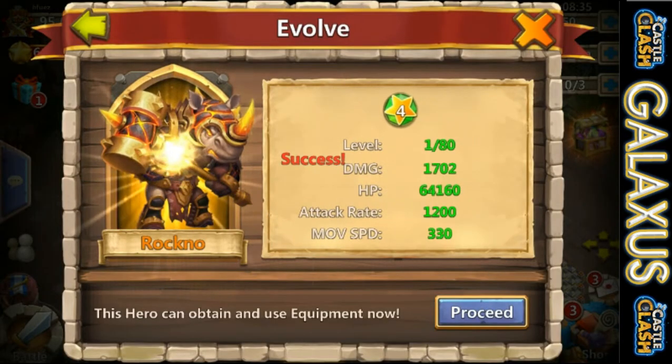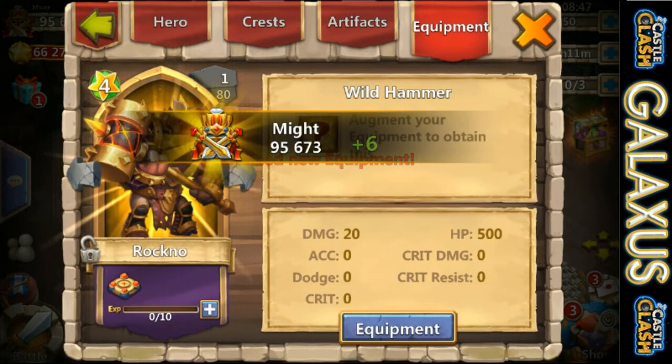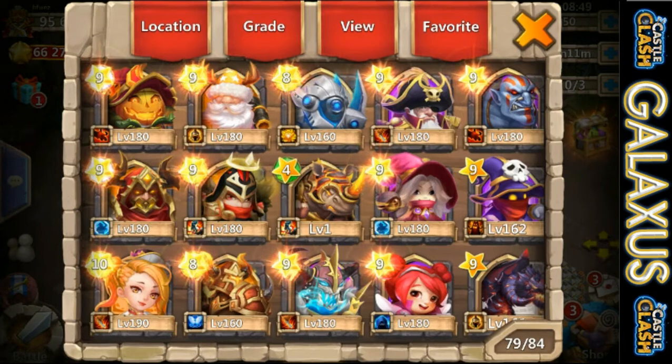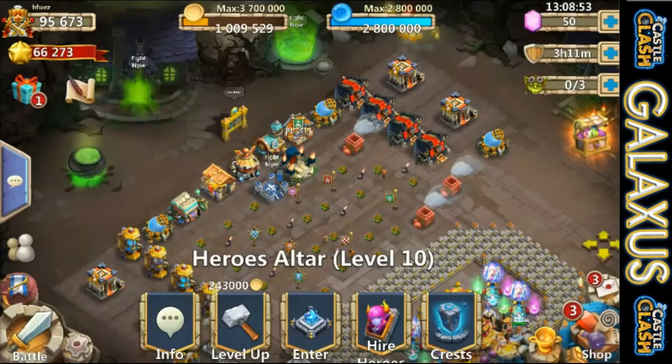Let's go ahead and evolve this Rock No! Oh man, look at that — I just love his armor the way it looks when he evolves, so epic. That is awesome! Now he can get his Wild Hammer equipment. Let's go ahead and grab that real quick and he can start working on that. He said he wanted me to go ahead and sweep him up a little bit.